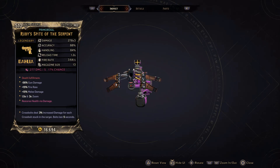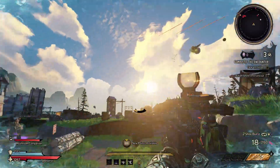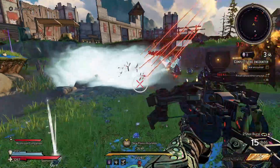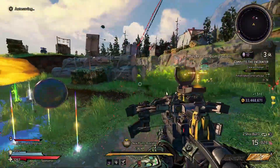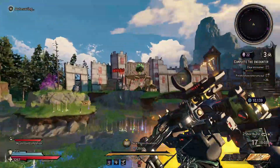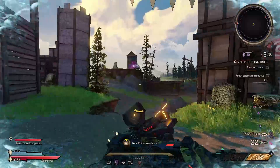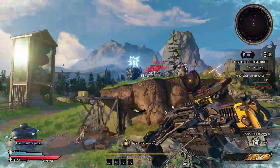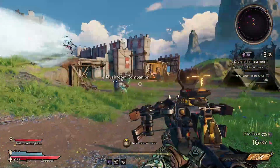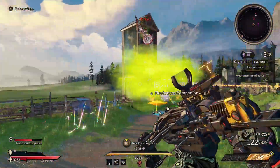Moving on to the Ruby Spite — this has got to be a fan favorite. The Ruby Spite is a Dahlia weapon so it comes with two firing modes. The second firing mode has a very unique effect: upon getting a kill while in that mode, it activates smart-tracking crossbolts that auto-track to all enemies. It works even better with Barrelload because the crossbolts ricochet to other enemies, and it also pairs really well with Spore Warden due to the high chance of Play the Angles procs.